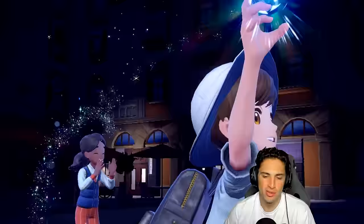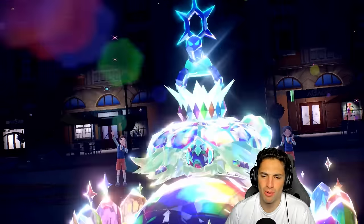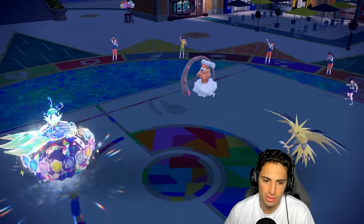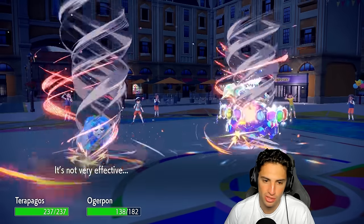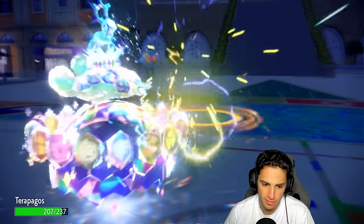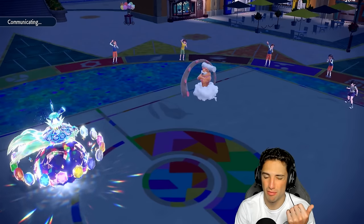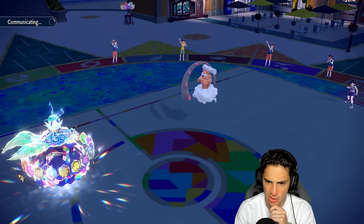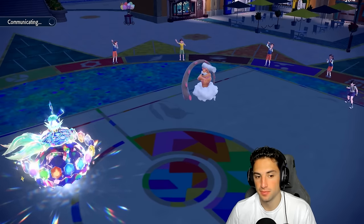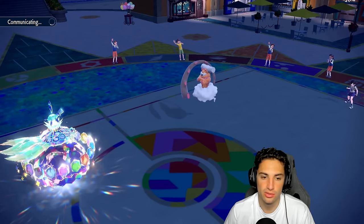I bring out Ogerpon and hit that Tera button — Stellar Tera, Calm Mind boost, can't go wrong. I know they have Light Screen but might as well start attacking. Once you get off one Calm Mind you should start getting your value out of it. Terrapagos ends up dodging an attack which is great; Ogerpon soaks an attack rather well. He doubles down into Terrapagos which is fine. Zapdos has Light Screen and likely has Tailwind and maybe another attacking move.